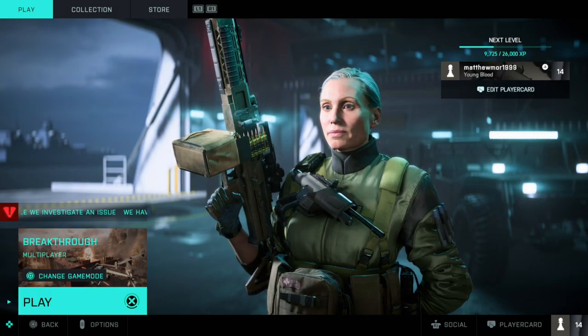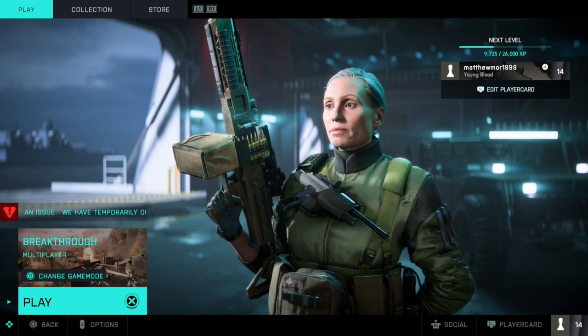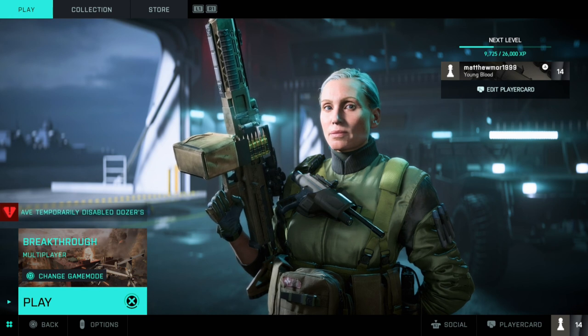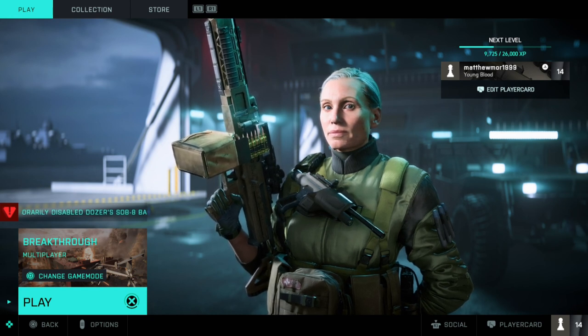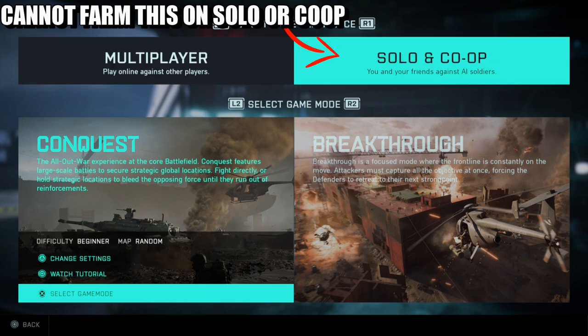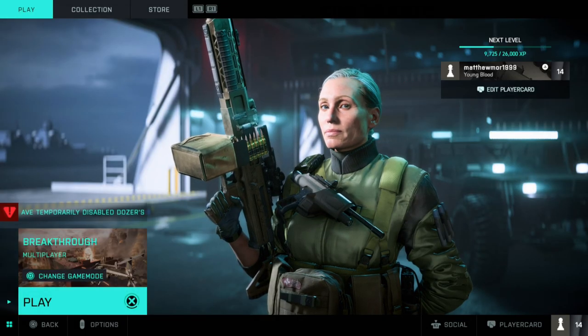What is up guys, Matt from Skullbusters, and today we're on Battlefield 2042. This is going to be the trophy guide called Jack of All Trades, and what you have to do is get a mastery badge for your gear. First things first: if you head over to change game mode, you cannot farm it on solo and co-op experience — you've got to do multiplayer.